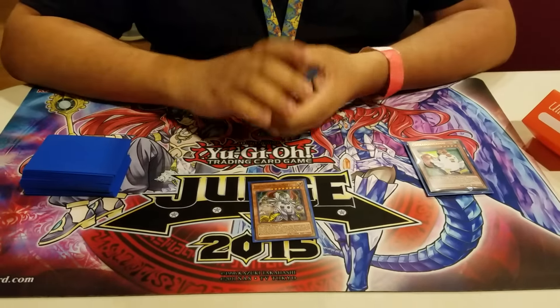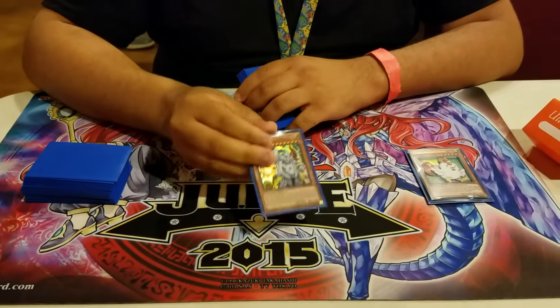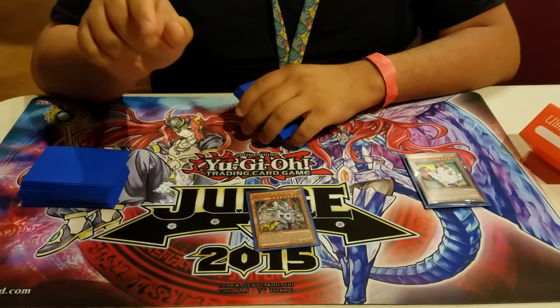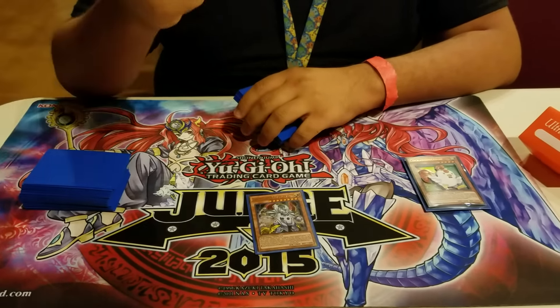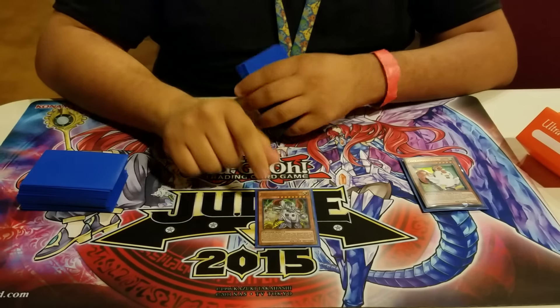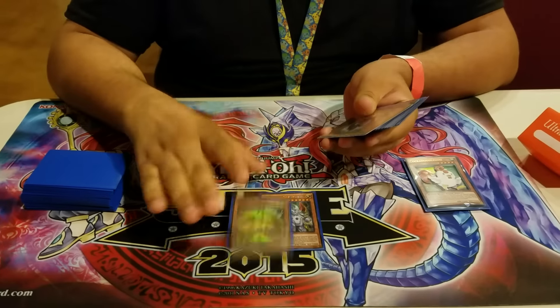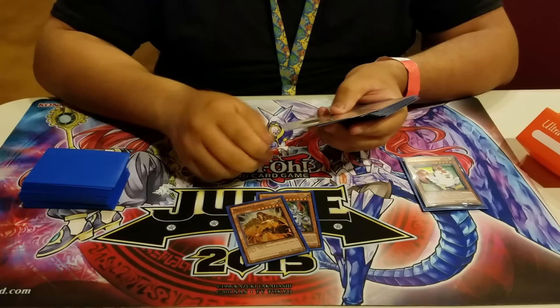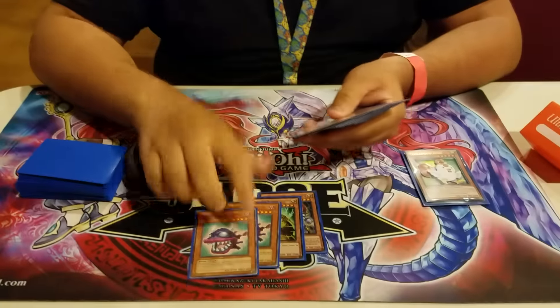Side deck: Borg the Mega Monarch. This card came in clutch in one game — I tribute summoned for it after Stormforthing a Rafflesia, targeted the Hope Harbinger Dragon, and ripped eight cards out of his extra deck. This card is OP if you get it at the right time. Majesty's Fiend for the PK Fire and BA matchups — it also works against Cosmos, obviously. Trap Eaters — so many people side Imperial Iron Wall, Anti-Spell Fragrance, and Mistake. So anytime you know a certain deck is siding them, you side Trap Eaters in to counter it.